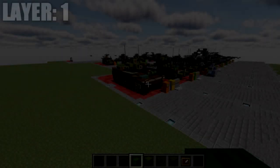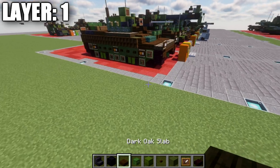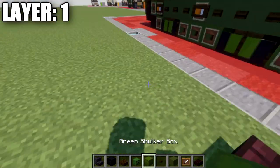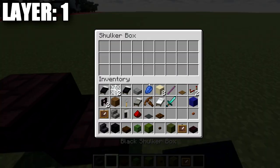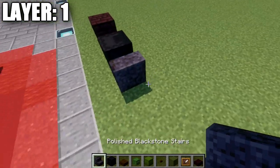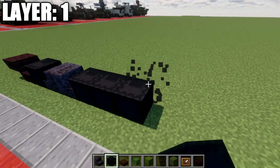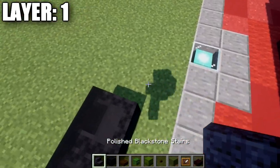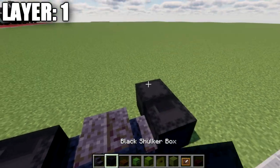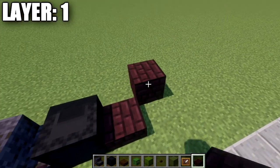Let's go ahead and move into the build, beginning with layer 1. For layer 1, we're placing down an airbrick slab followed by an airbrick top slab. After that, place a black shulker box, followed by two polished blackstone stairs back to back, then a row of three black shulker boxes on their sides, another set of two polished blackstone stairs back to back, a black shulker box on its side, and finish with an airbrick slab and airbrick top slab.